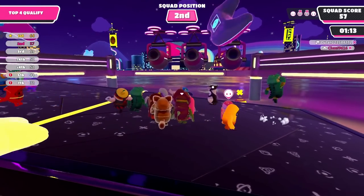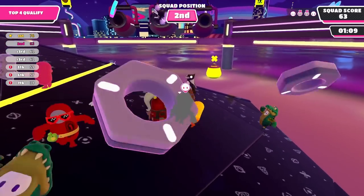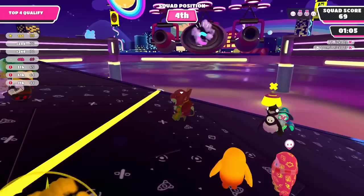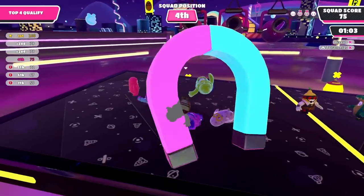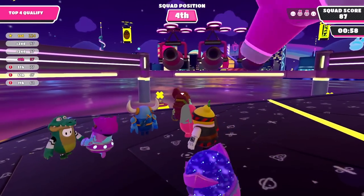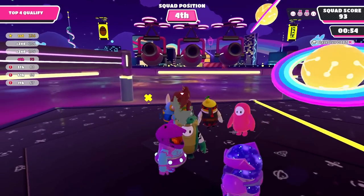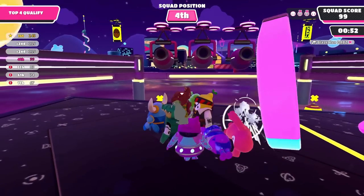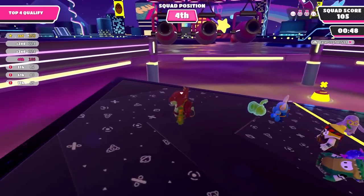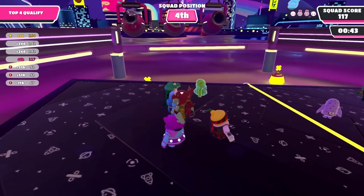One of our squad mates has already been knocked off. That one went straight for us — we're just trying to survive and make the most out of our points. I think it might be smarter to hide closer to the front, so if something does hit us, it won't knock us all the way off the platform. We have a minute left just to survive and garner up some points. We need to be top four to qualify — already in fourth place with two players left, so we cannot really falter anymore.